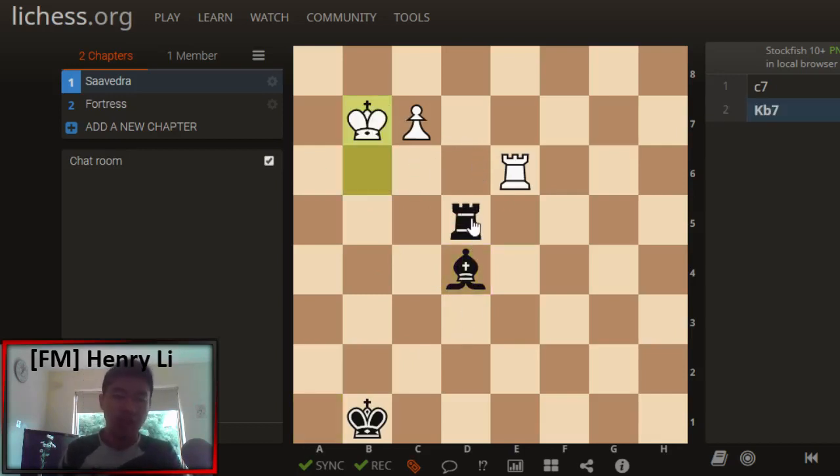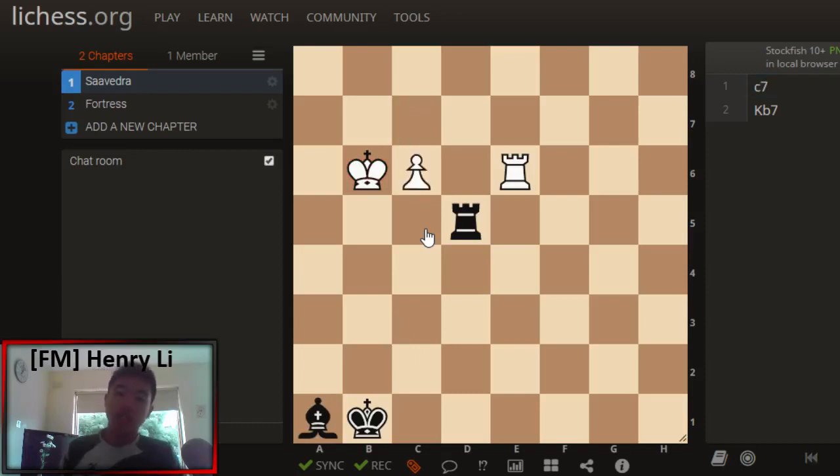For instance, Kb7, Rb5++, and this position is a draw. So this obvious attempt doesn't work. So what does work then?